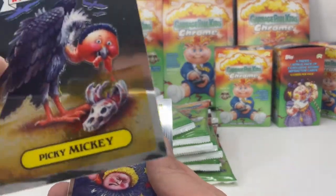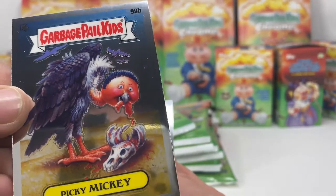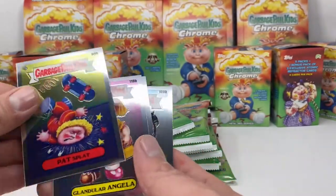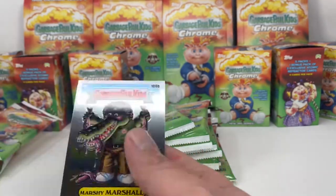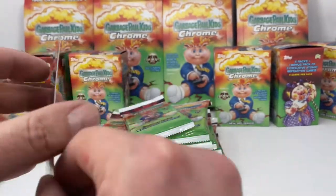Picky Mickey — eating a little flesh off the skull there. Pat Splat, Glandular Angela, Karate Kate — and another, it's like they're almost the same pack. Marshy Marshall.